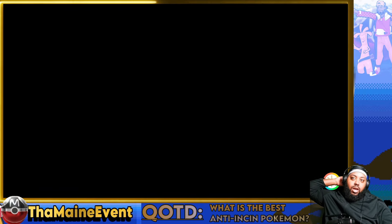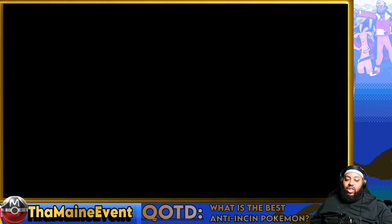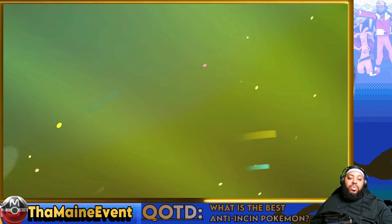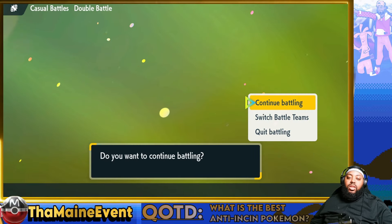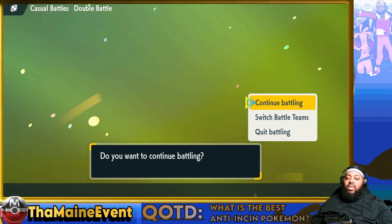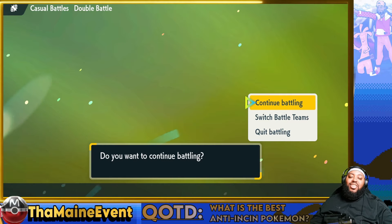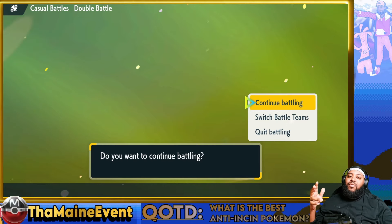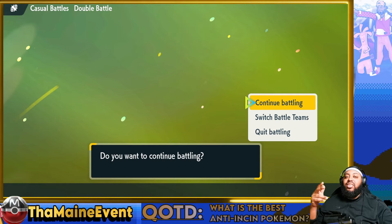That's going to be the video — look at that gold! Question of the day: what is the best anti-Incineroar Pokémon? Could be Annihilape — Annihilape is really good as you can see in this video. Walking Wake was great too, as you saw. Let me know if you want to see more videos with this team, and let me know what you're thinking of Regulation F when it starts — what are your predictions? Otherwise thank you guys for watching, leave a like, subscribe if you're new, and I'll see you guys next video — peace!